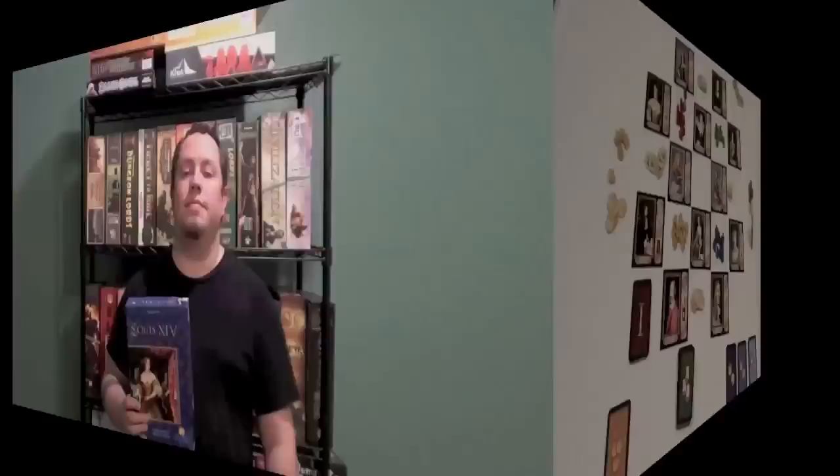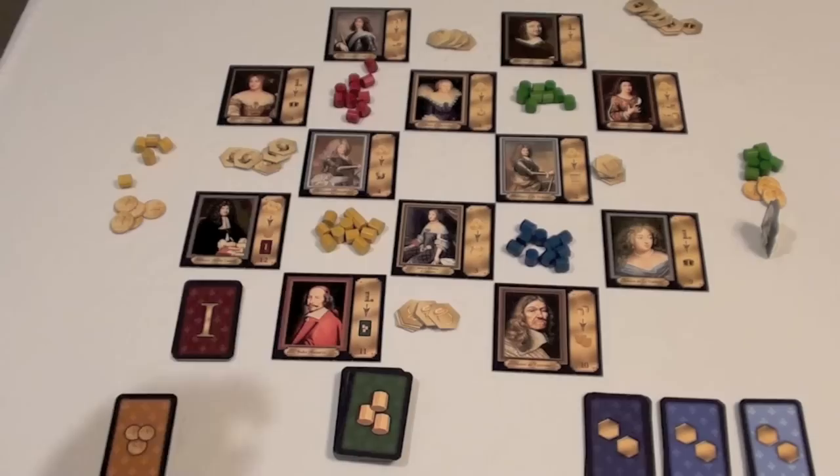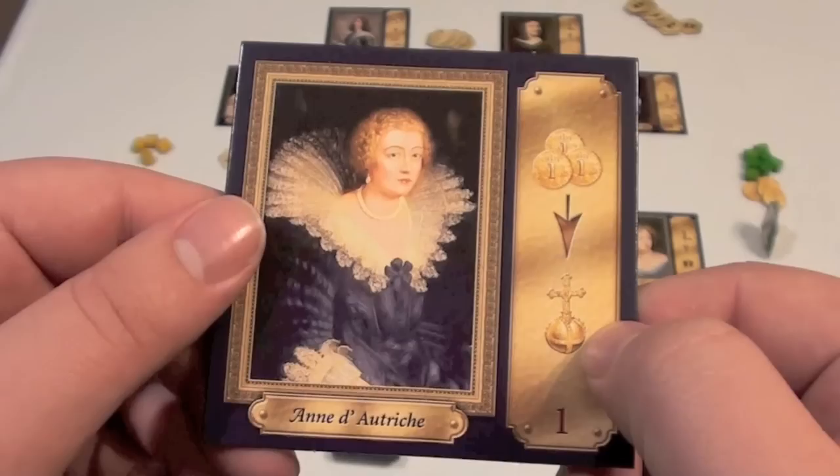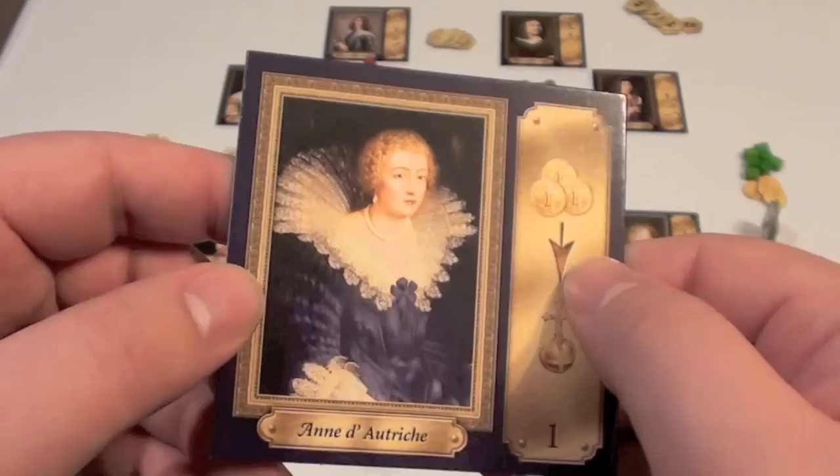It takes somewhere around an hour to play. Now that we've got a basic idea of the game, let's take a look at what comes inside the box, how the game plays, and what my thoughts are on it. Here you see a 4-player setup for Louis XIV. There's no board to this game, but there are several tiles. Each tile pictures a person of influence and what the reward is for influencing this person the most. The idea is that you're trying to collect different artifacts or things that you can trade in to get points throughout the game for cards.